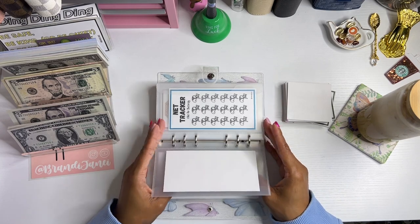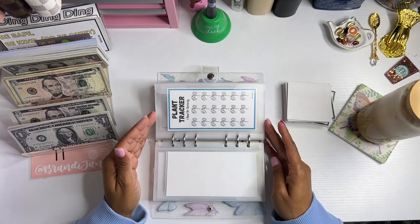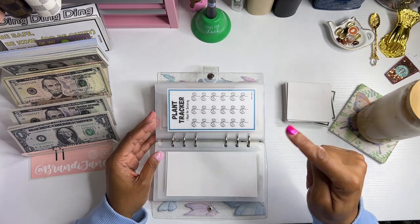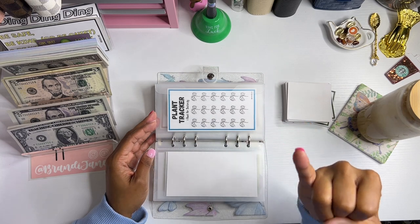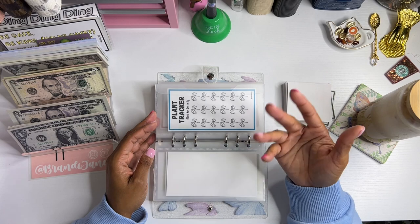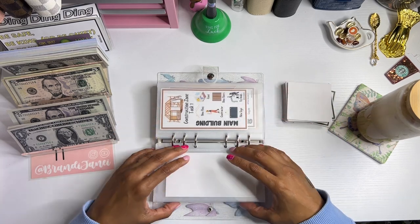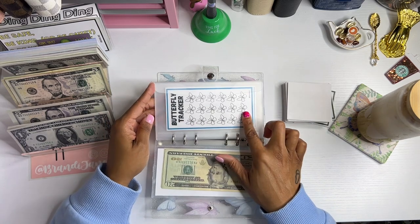You have your three trackers: your Butterfly Tracker, your Net Tracker, and then your Plant Tracker. In order for you to completely purchase a butterfly, you have to have a net and a plant — because how are you going to catch it and what is it going to eat? Once you complete that, your butterfly is completely finished.